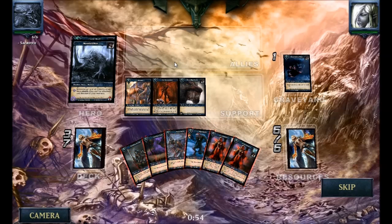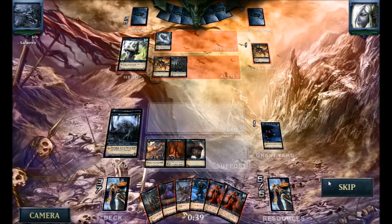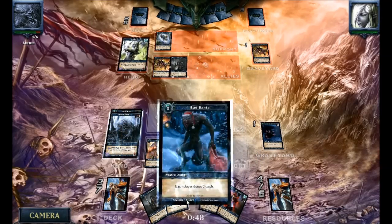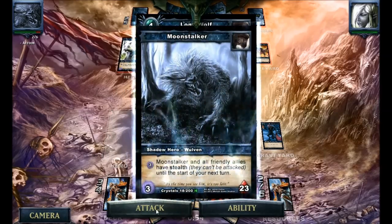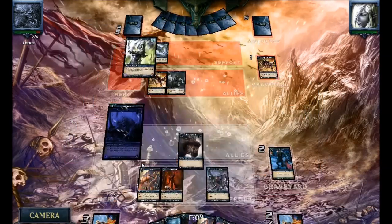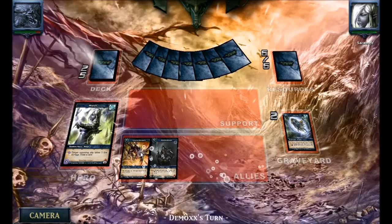I have Bizarre out and I just drew a Bad Santa. I'm pretty sure I'm not going to need the Bad Santa draw for now, so I'll most likely sacrifice it. He still has a Shadow Knight and a Gargoyle out on the field. I've cast my Raid Delay.